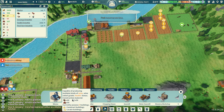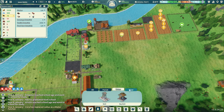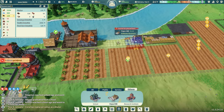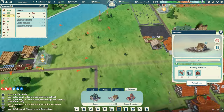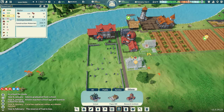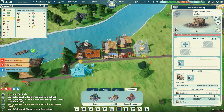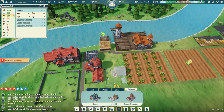Found it — paper mill here. It can't quite fit in one spot but I place it nearby. It needs planks, so I need to turn the sawmill back on. We have 55 planks and need 80, so we're short. I don't need any more cut stone right now so I disable that building.